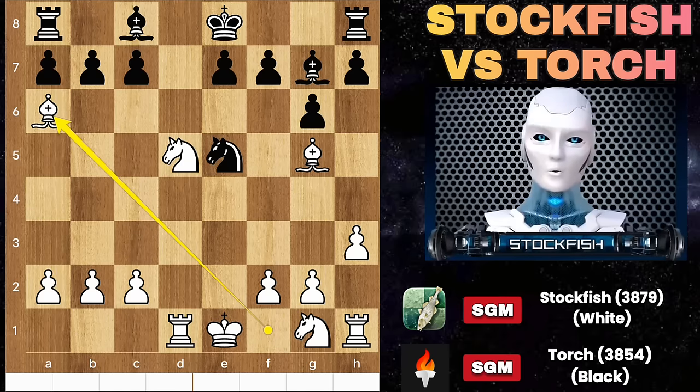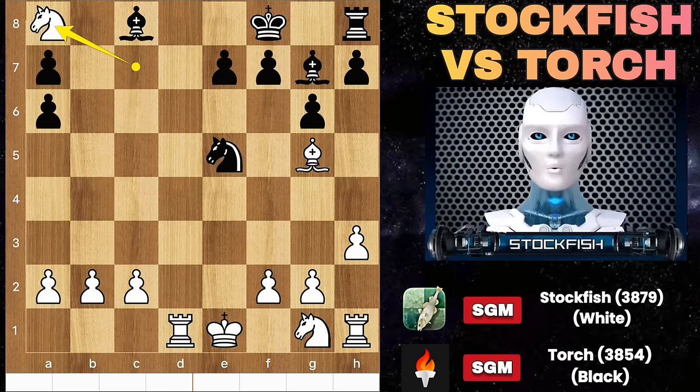Knight A6, bishop takes, takes, takes — and white will simply win up a rook. Hope you learned today's chess opening trap very well.